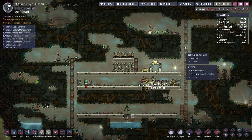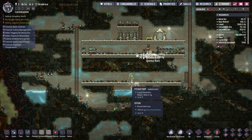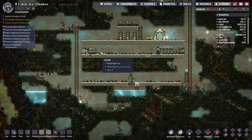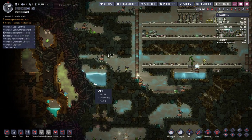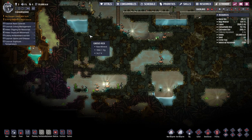Actually, I have a decent amount of water. I could use this one with the pitcher pump to supply a super computer and then the second tank to give water to an electrolyzer.